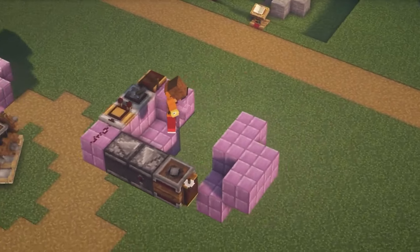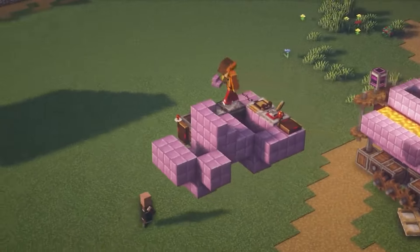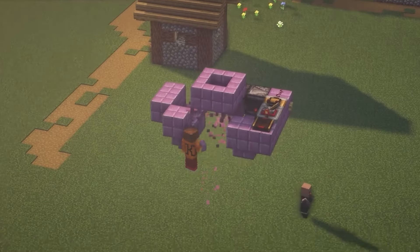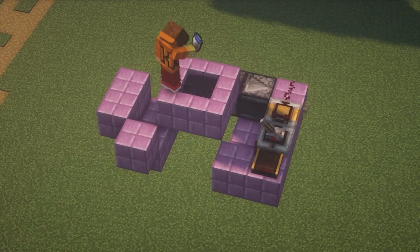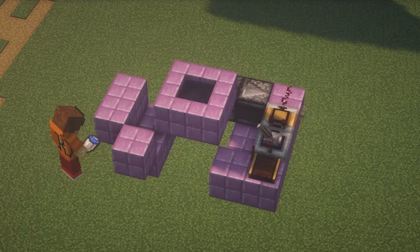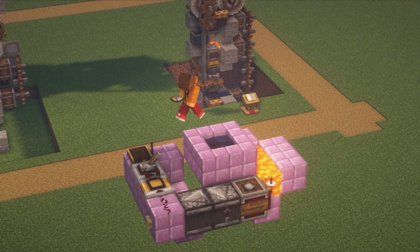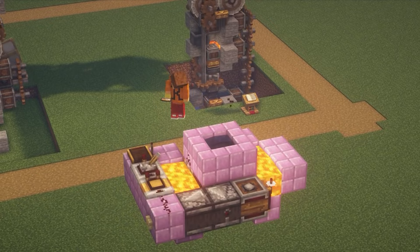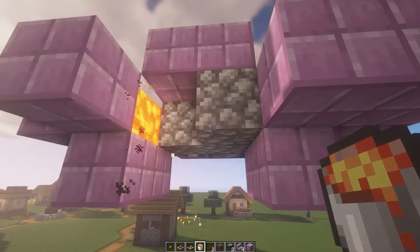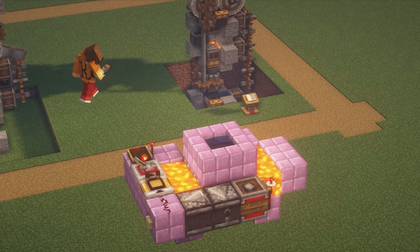Then we just need to place the lava together with the water here. We start with lava — we put auxiliary blocks and break them down, making a small pool where the water will be located. We pour out two buckets of water, then take the lava and put it in four spots. We end up with cobblestone here, and infinitely cobblestone — it is generated and generated again. This is exactly what we were trying to achieve, and all of this is quite compact.